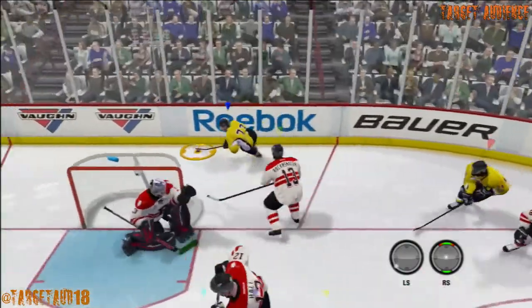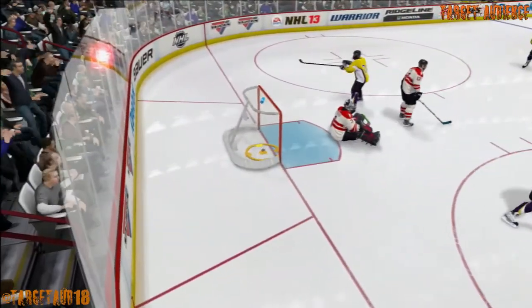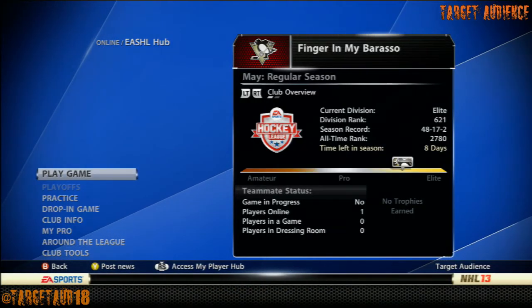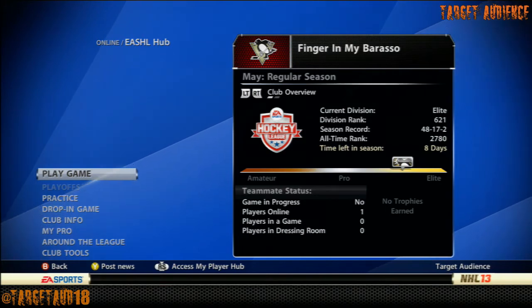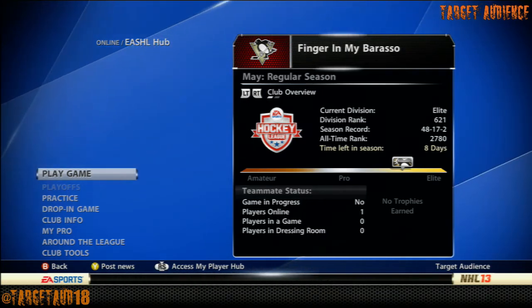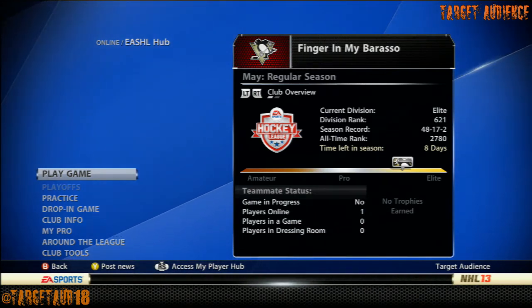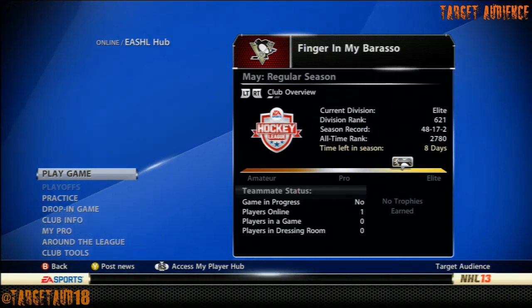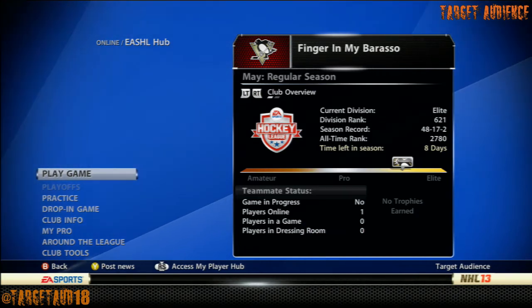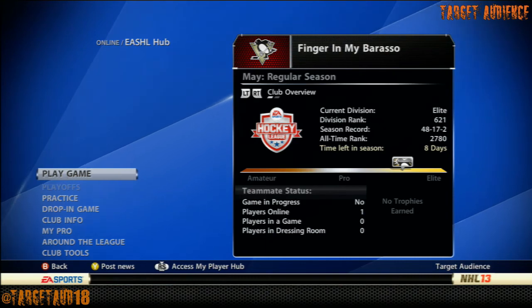You'll see Gallagher stand behind the net waiting for the play to open up, then the computer is right there in front for the shot — and he makes no mistake putting it over the shoulder. You'll find this is a really fun build to work with. He's pretty all-around, and the great thing is how fast he is. Being 5'9" and 170 makes him even faster, and having the balance and strength up really helps him fight off checks when driving to the net.